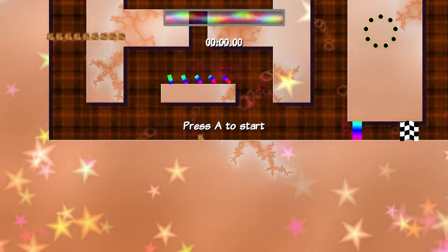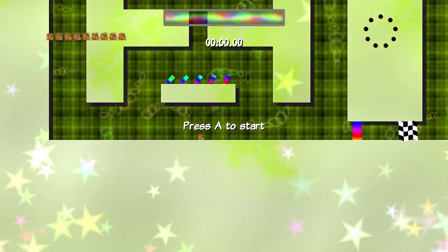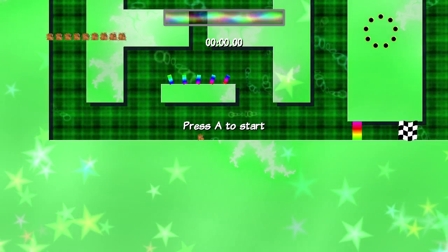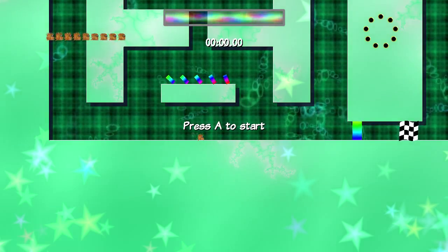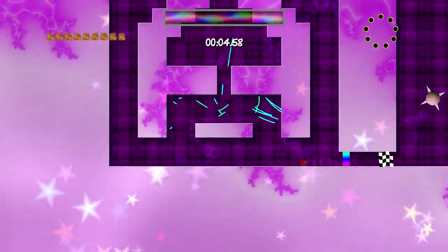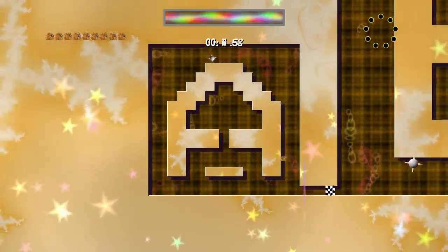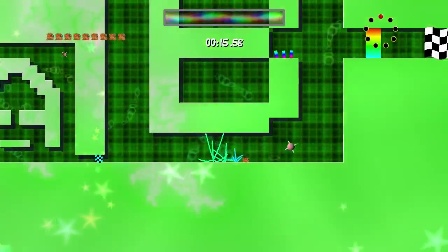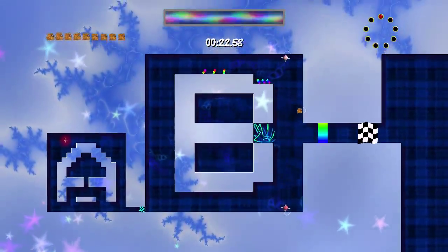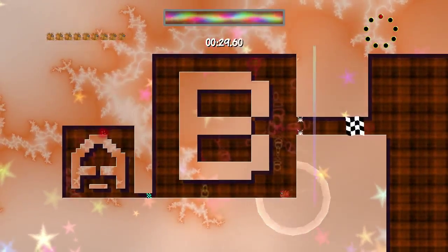I'll go ahead and start off on the bronze difficulty to give you guys a good idea of what's going on. As you can see, you have your lives counter up on the top left, your progress ticker on the top right in the form of that circle, and your power meter on the top middle of the screen. What you're looking to do is gather all of the rainbow rectangles in the area before you grow too large to explore the rest of the area.